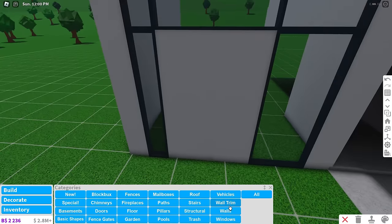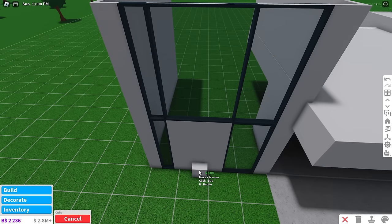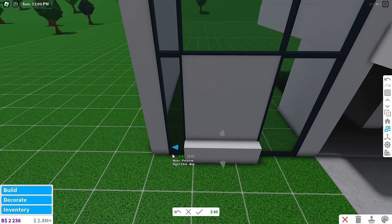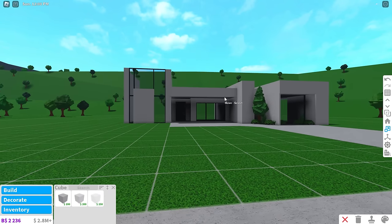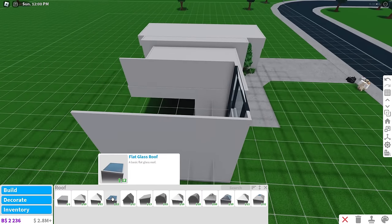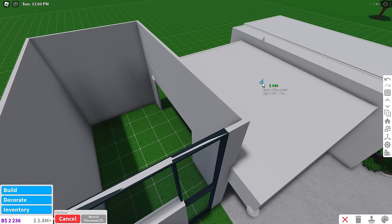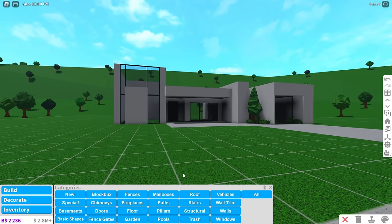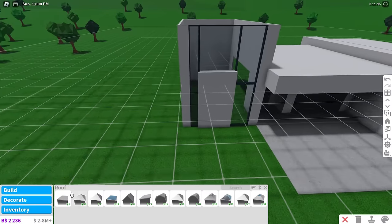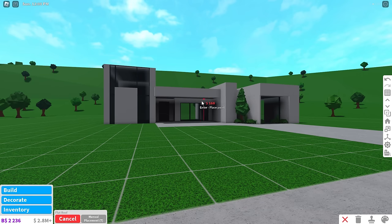I might add — hear me out — a basic shape right here smack dab in the middle of this blank space, and then resize it. I have no idea what I'm gonna do for the left side. Now all we have to do is put a roof on this bad boy. It's borderline atrocious — or not too bad, but it could be better. I really hate the left side — if you cover up the left side, the right side looks good; everything else just doesn't work.